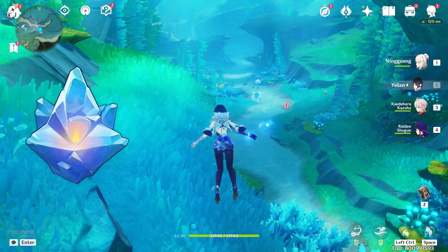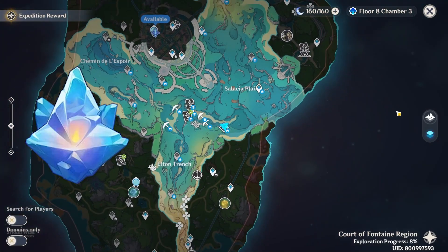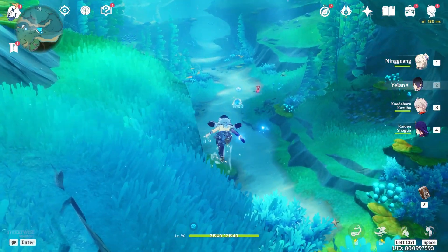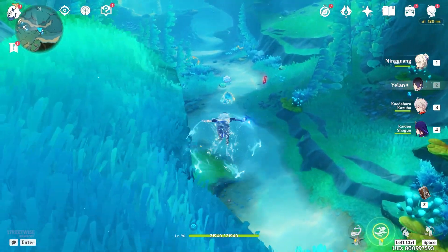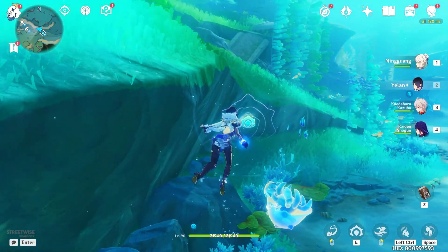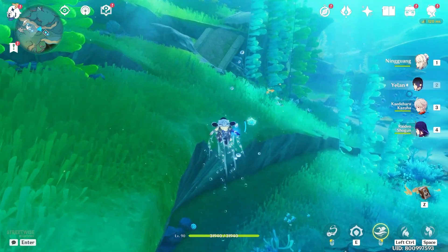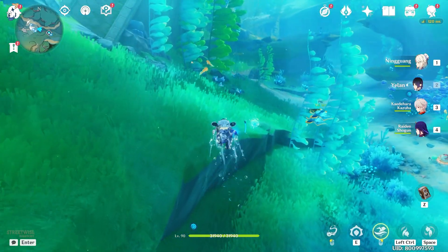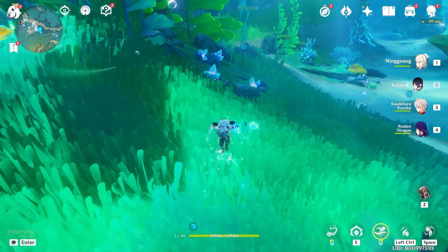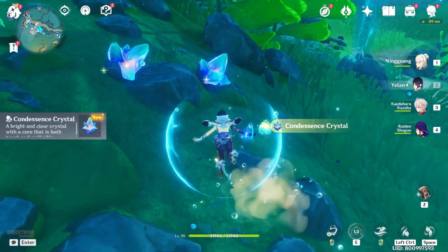Now for the final item, these crystals — they're kind of a pain to farm. It helps if you have someone like Ningguang in your team, as she'll show you the location of those ores on the map. First you need to hit this enemy and absorb his ability; without it you cannot mine underwater.